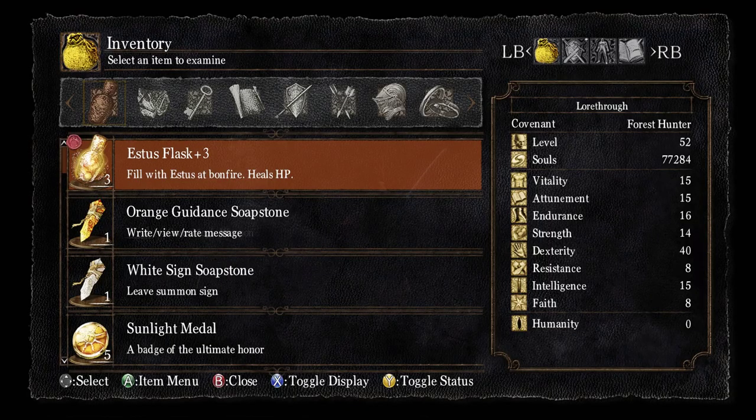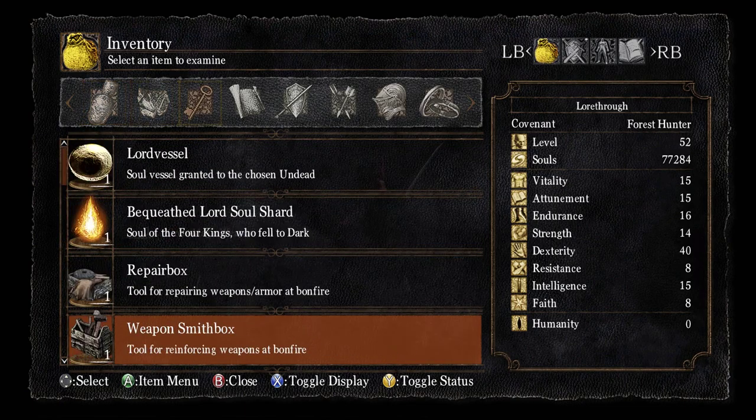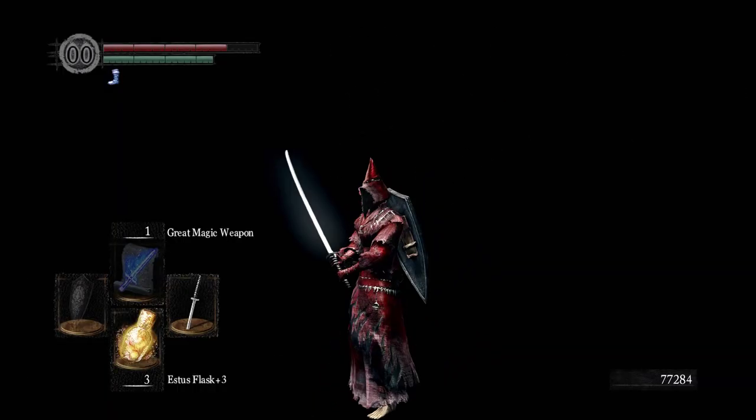Let's read the soul item. 'Soul of the four kings who fell to dark. A fragment of a lord's soul discovered at the dawn of the age of fire. Lord Gwyn recognized the foresight of these four great leaders of New Londo and granted them their ranks and the fragments of a great soul. Although this is not a full lord's soul, it can still satiate the Lord Vessel.' This is the soul that Gwyn found — a fragment of it from the age of fire.